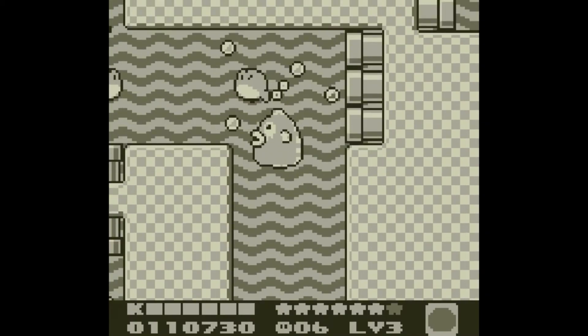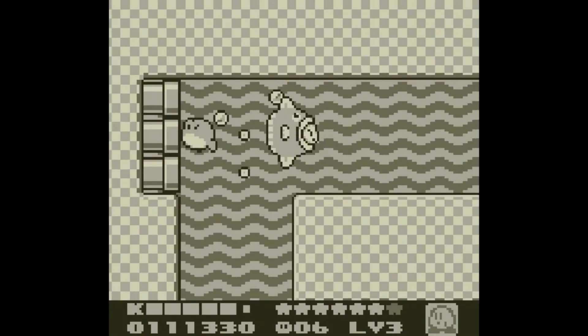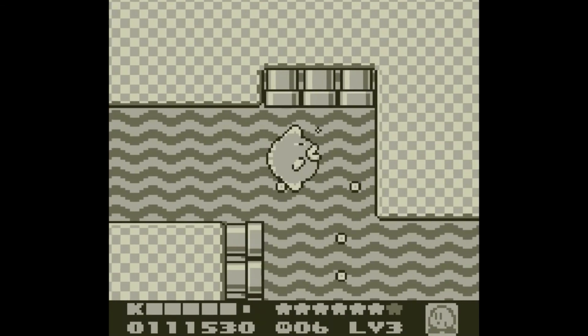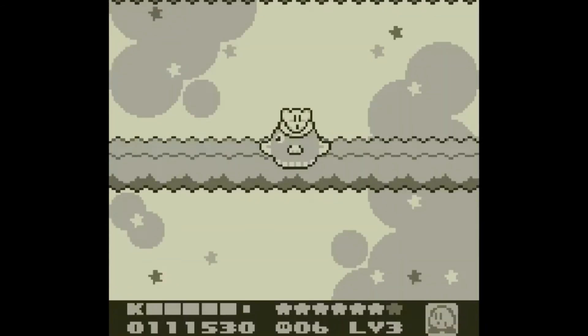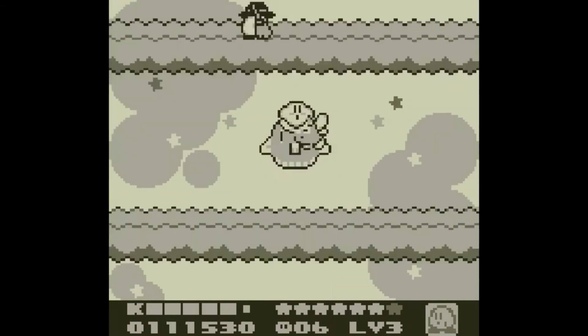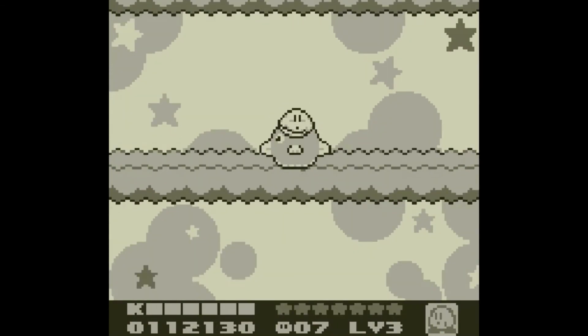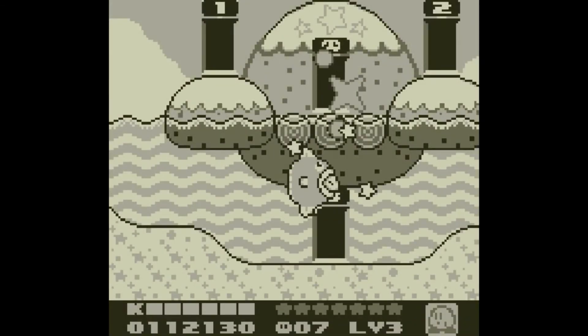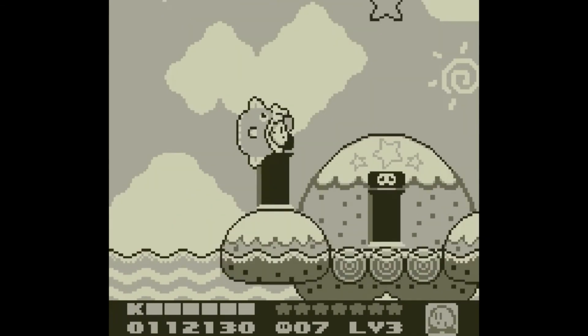Stone ability seems to be helpful in dealing with these frogs - or maybe inhaling them is just better, or avoiding them completely. We were so close to finally getting the 1-up. Our life count is down there next to the Kirby icon, and there's also a counter for which world we're in and our points, of course.